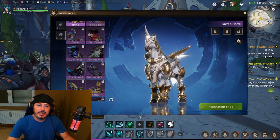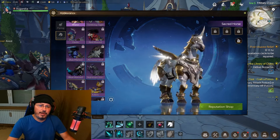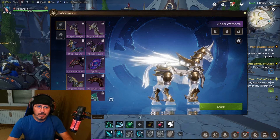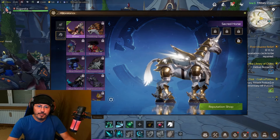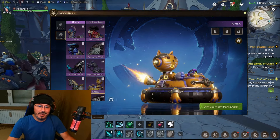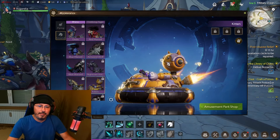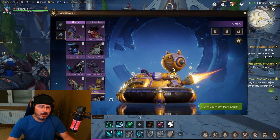Look at this purple shining all over the body — Nightmare Unicorn! Then we have here Sacred Horse, which is looking actually very familiar to that flying mount we saw earlier — the Angel Warhorse. This is the flying mount version; this one is not flying, it's a ground mount. Beautiful! Kitten — oh really! This one — I can already see many players who want this. You get it from the Amusement Park Shop. Many players will want this mount, I have no doubt.